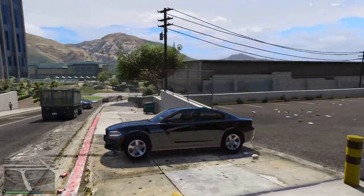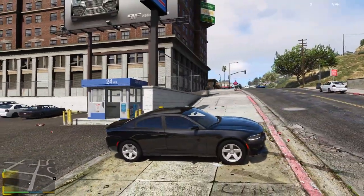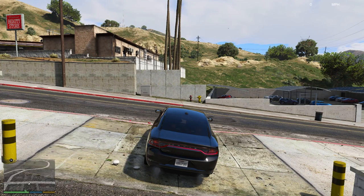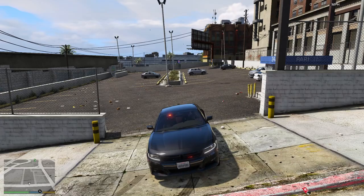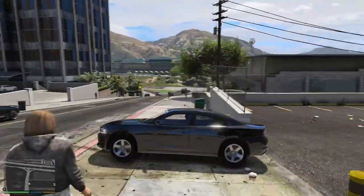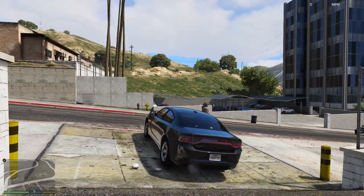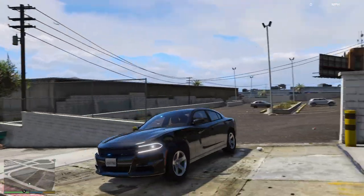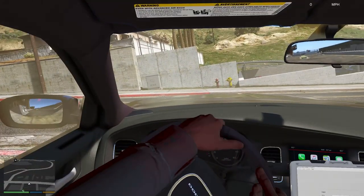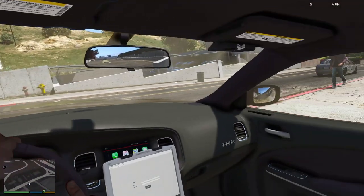This one is an unmarked Dodge Charger, probably an 2018-style. It goes straight to code three lighting — very minimal, as you'd expect for an unmarked unit. Probably a stealth unit. Still the FBI siren. The interior looks pretty nice.